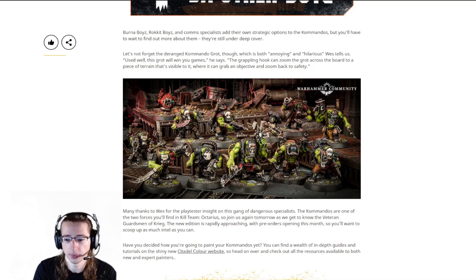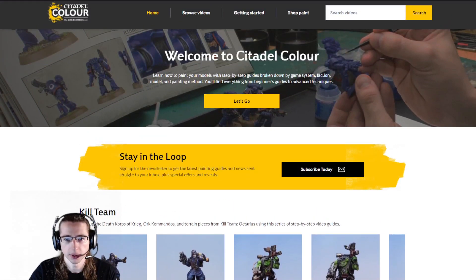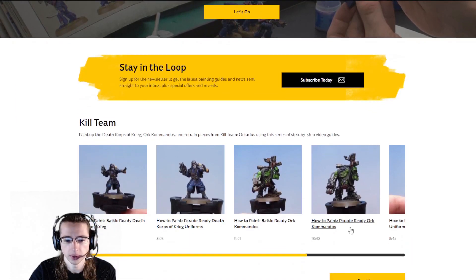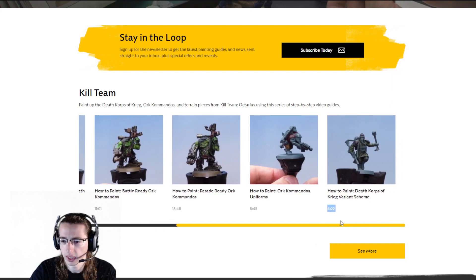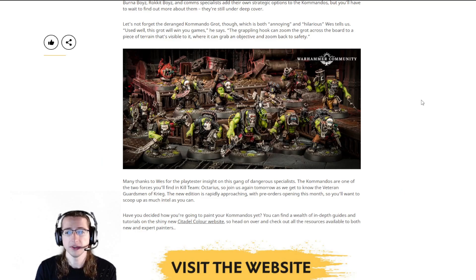At the end of the article they've got a beautiful picture of the Orc Commandos and they tell us that tomorrow they're going to be previewing the Veteran Guardsmen of Krieg. There's also a link to the new Citadel Color website where they've got a bunch of painting guides up already for the Commandos and the Death Korps of Krieg. I'm subscribed to the YouTube channel — that's usually where I see the painting guides — but I haven't seen any for the Death Korps of Krieg uniform, so I am going to be checking these out.